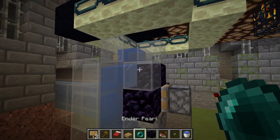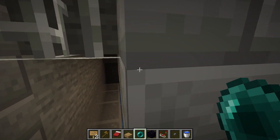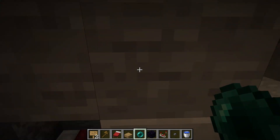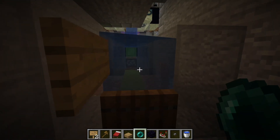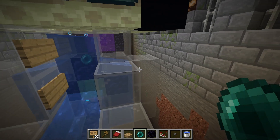This is a proof of concept for passing an enderpearl from the overworld into the end. I need this for a project that I'm working on, and this was a requirement in order for it to work — that I be able to throw an enderpearl into